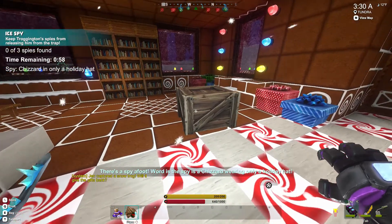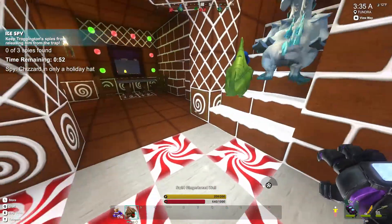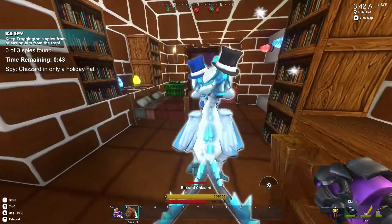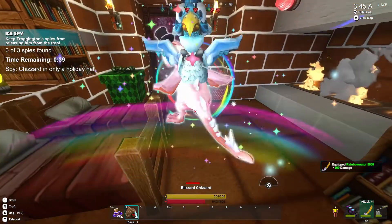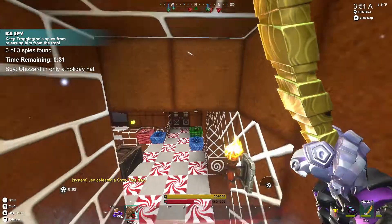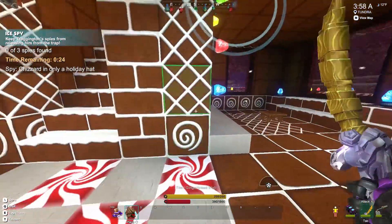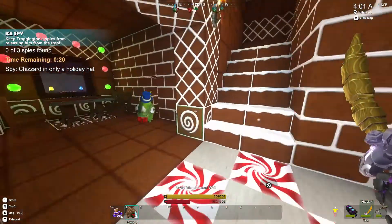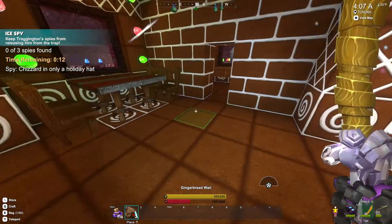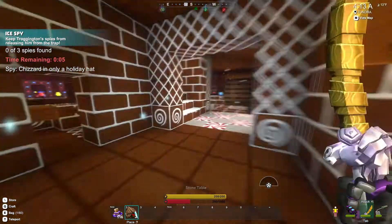Keep Troganation's spies from releasing him from the trap. Zero three spies found, time remaining. There's a spy — a Chisard on a holiday hat. I see the Chisard right here; he's going upstairs to my bed. Do I have to kill him? I hit both of them. I'm freezing now — I probably should have a frost potion on. Oh, there was a non-Chisard one; I think I killed the wrong things. There he is — he was in the kitchen. I found him. I'm not sure what I was meant to do. I confuse easy, guys.